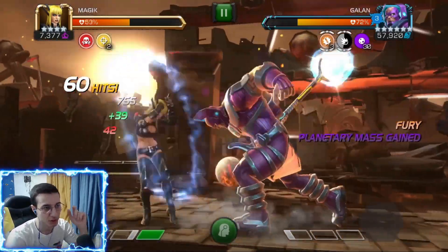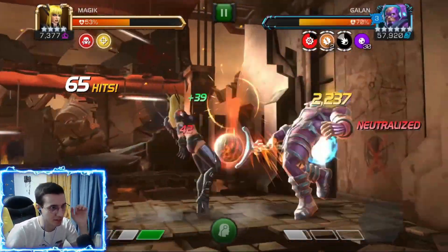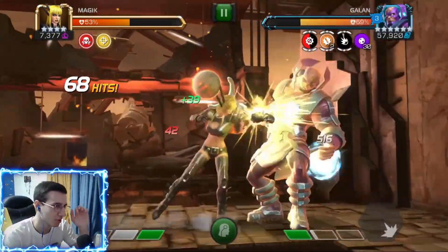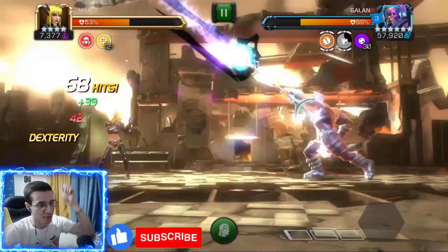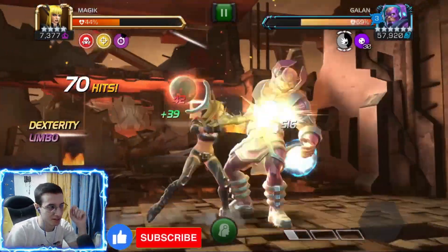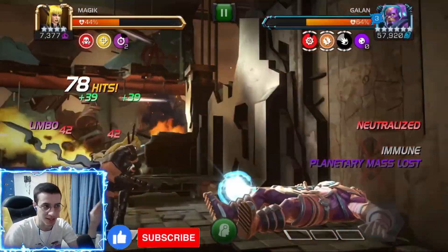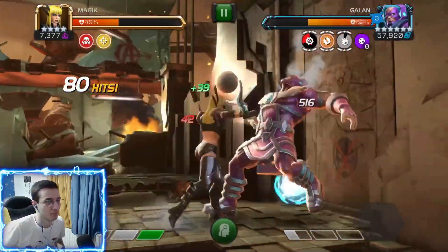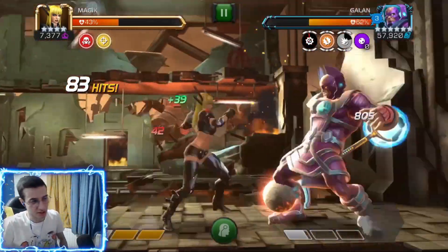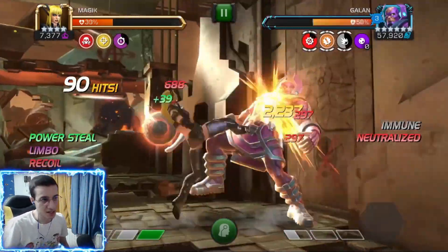Let me bait a special one to show you. When he gets his hammer up top, you want to dex it. I either fully dexed it or block-dexed it in this fight. When he raises his hammer like that, you just dex or block-dex if you want to be consistent. This guy is immune to power lock, but Magic is still pretty good because she can still drain power.